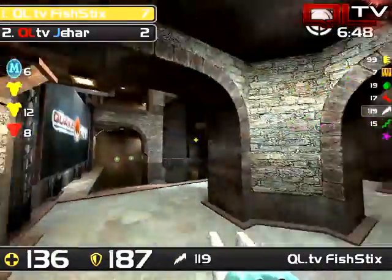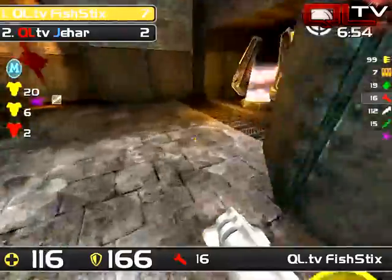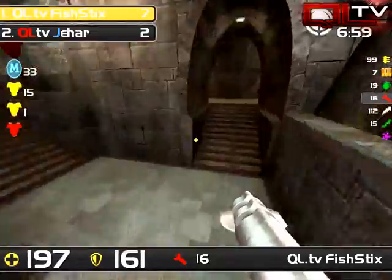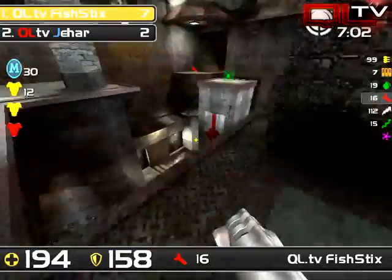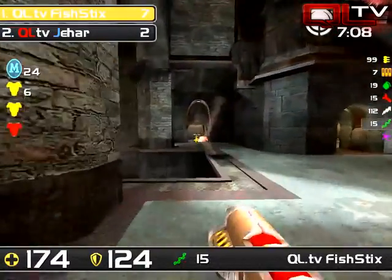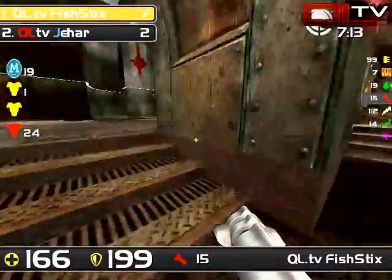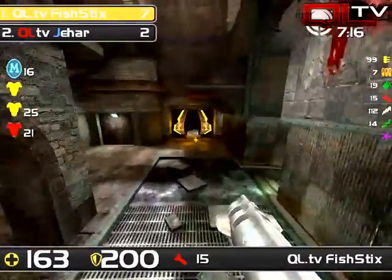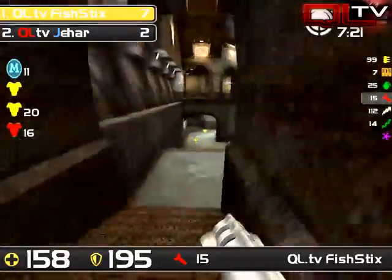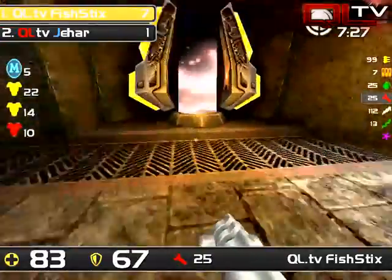Because now he's about to give up a frag. And I see right there, Fish switches a little bit late to the rail — he had the right idea. A lot of these things are concepts that, after practicing a little bit more, you really start to string together and they become second nature. When Fish was up waiting to see where Jahar's going to come from with that red armor play, I probably would have spammed down a few rockets and then followed my own rocket down.